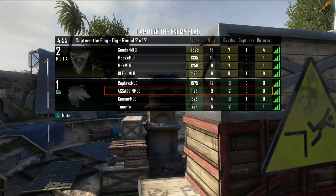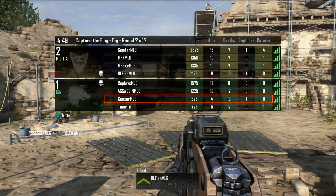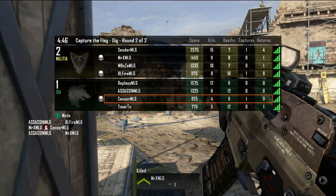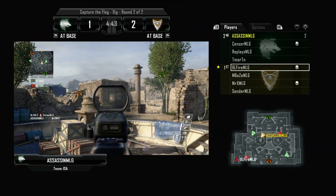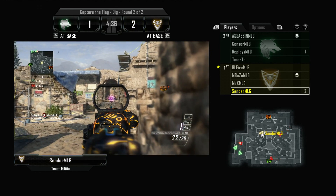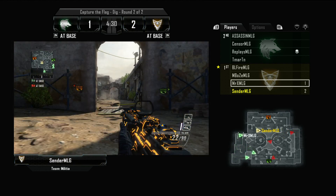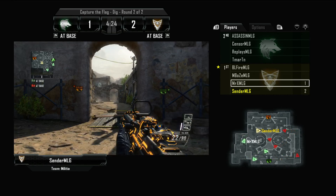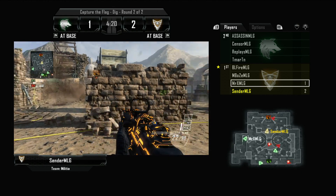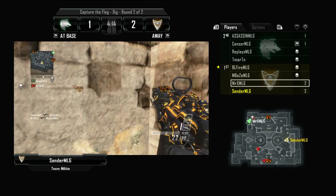Let's pop up the scoreboard and see how these guys are doing. Sensor is 4-10 and T. Martin is 5-12 — they really need to step it up, maybe pull out some assault rifles. Sender is on top of the leaderboard at 15-7. Assassin starts the second half quickly with a 2-kill spree, but Sender is right back on screen. As an amateur player among these pros, he is really making a name for himself leading the leaderboard.